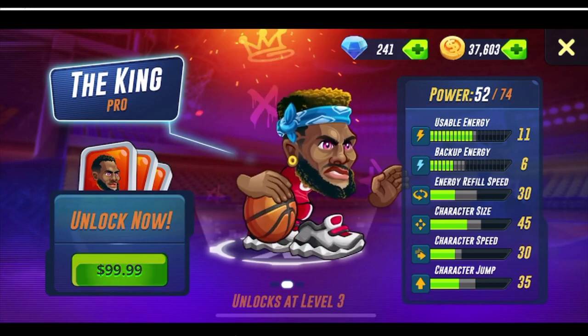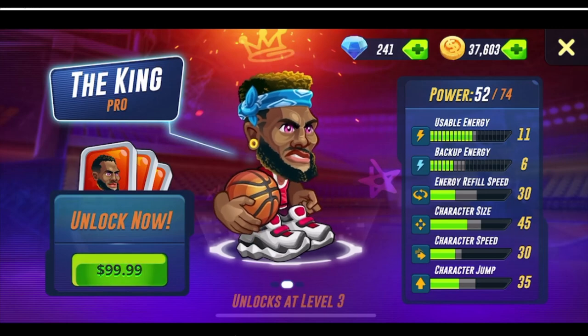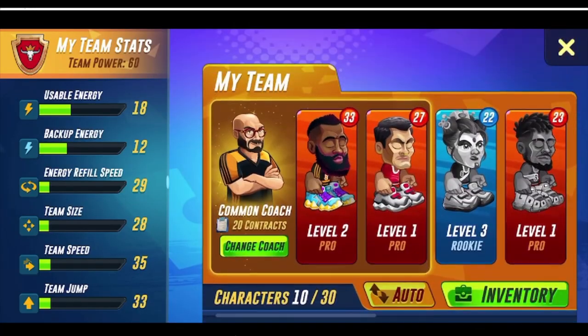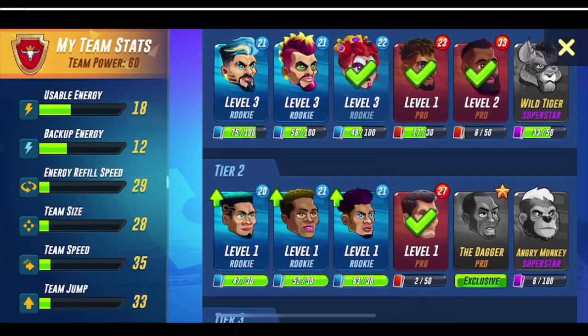The King has 35 character jump, 30 speed, and a character size of 45 — he is massive. Compare that to Tadaya who has a character size of 15, so 45 is like one of the biggest characters in the game. Definitely a really good card.